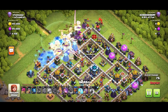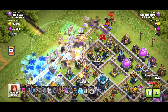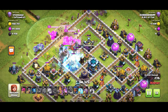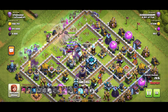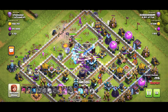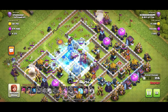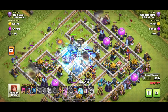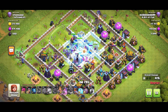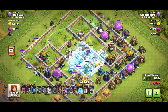Use your rage spell if you need to, grand warden ability — get that wrecker into the base and watch your hero abilities. This strategy may struggle against anti-three-star bases, but in Legend League or war when you come up against a centralized town hall base it's really good and it's going to get you three stars some of the time. Town hall is down! Ice golems freezing everything everywhere — this is looking good.